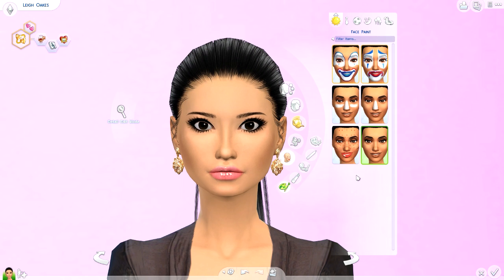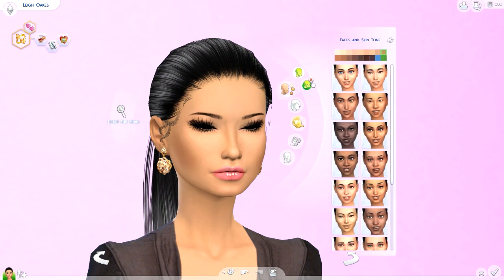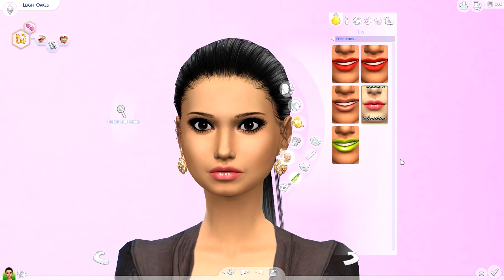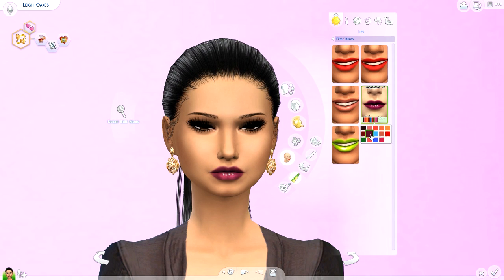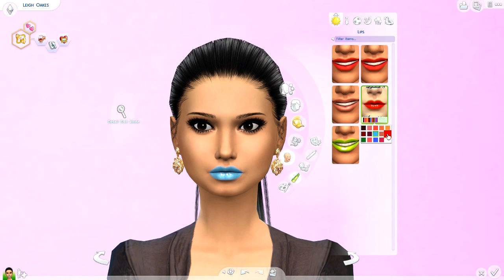Moving on to makeup — makeup is probably one of my truest obsessions of all time. I'm going to show you what these pieces look like by taking off her custom content skin. For lips, I've been loving these — they're by the same creator as that hairstyle. It's a very juicy, multi-dimensional lipstick with lots of fun colors: natural shades, a classic red lip, a brownish tone, pinks. If you had to have one pack of lipsticks, I'd definitely recommend this one.